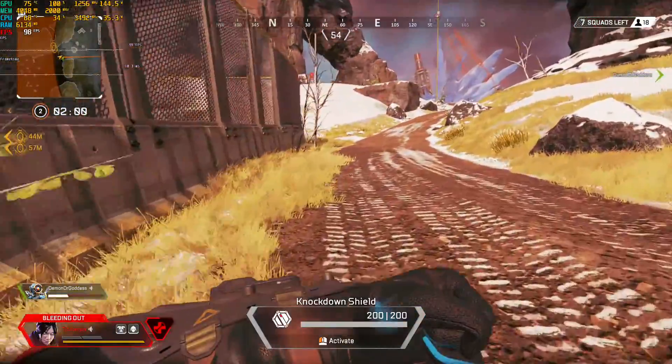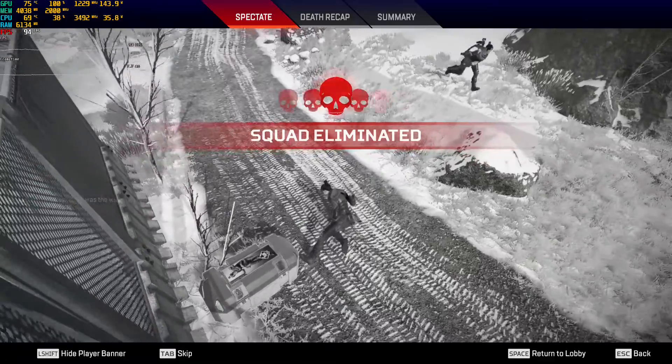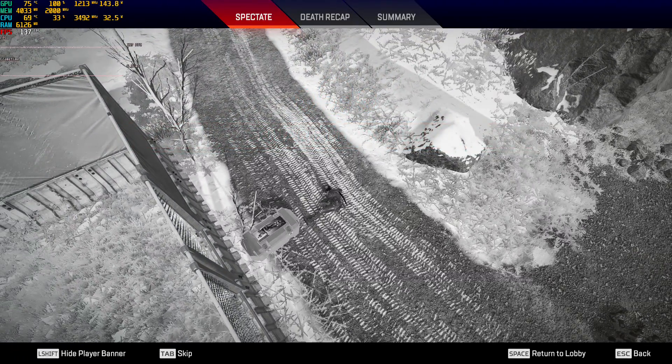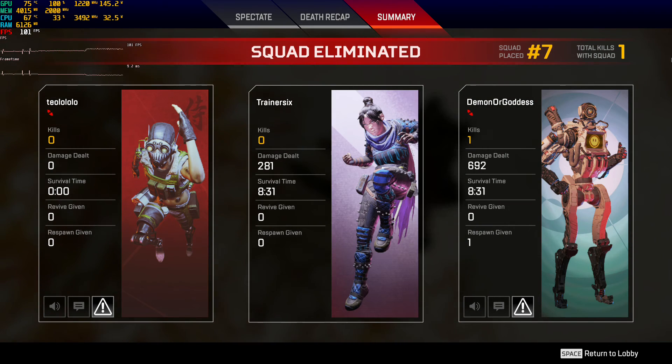Currently you can see the frame rate has gone down from 144 to closer to the 100 FPS mark, but that is to be expected. If you guys have any questions, feel free to reach out. Again, that was Apex Legends Season 4, and we were playing on the Intel Xeon E3-1230 V2 paired with the RX 580 video card. Thanks for watching — cheers.